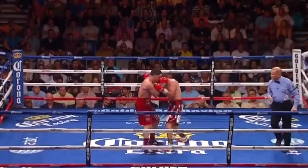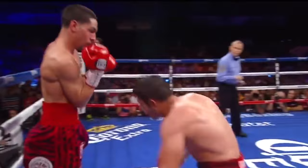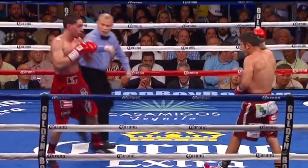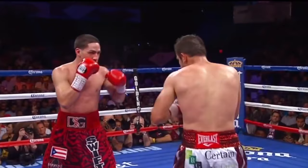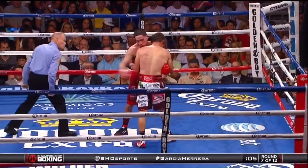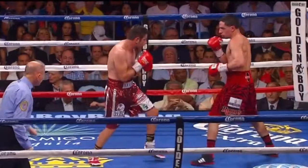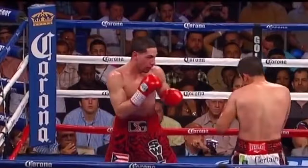Garcia's father and trainer Angel saying 'you better wake up' as we begin the second half of this championship fight. Herrera landed a good right hand early and he's making the fight — following Garcia around, even roughing him up a little bit. There's a jab by Garcia. Garcia misses with that left hook. Jab tags the chin of Garcia, nice move there by Garcia. A couple of left hooks as we head towards the finish line of round seven. It's been a very tough fight for the champion Danny Garcia.